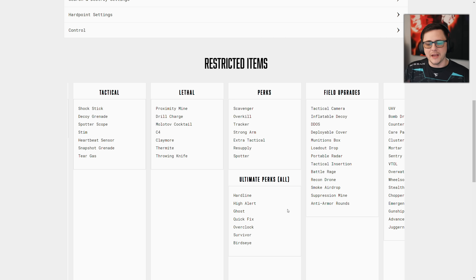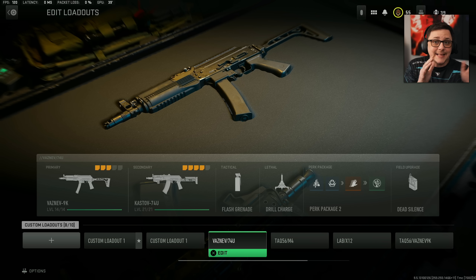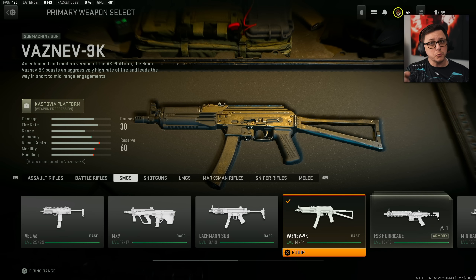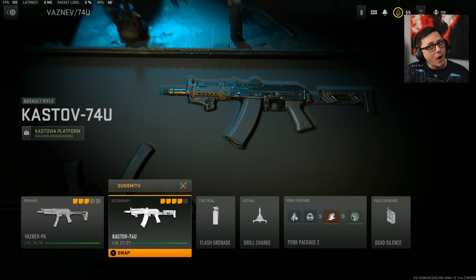They don't even use a fourth perk — just three. Almost all field upgrades and most killstreaks are removed, with only a couple of streaks allowed. Beyond the official restrictions, they also do things called gentlemen's agreements, where they collectively decide not to use a specific weapon. One of those weapons is the STB-556 — I'd definitely recommend using that one since they've GA'd it for being overpowered and broken. The Kastov 74U is also on that list.